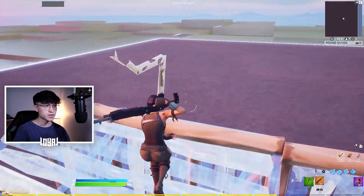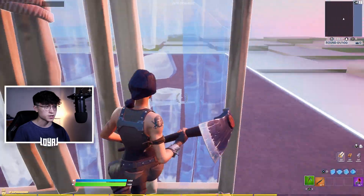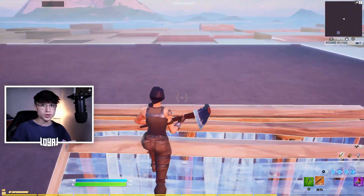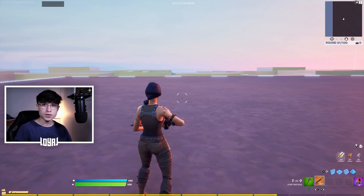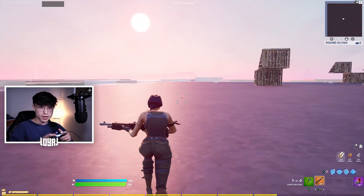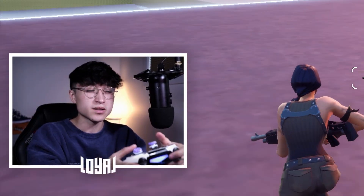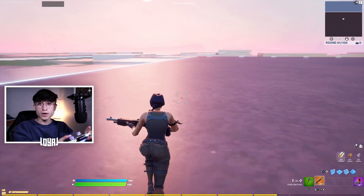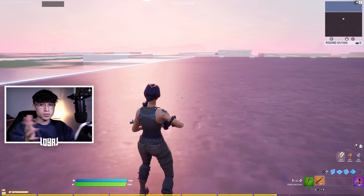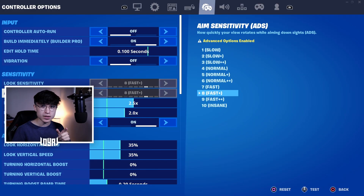This sensitivity is literally just so perfect. Walking around, it's really slow — but this allows you to be a lot more precise with your shotgun shots or any hip-fire shots in general, because it's not hard to control at all. Since it's so slow you can hit your shots a lot easier. If I was on fast sensitivity it'd be so hard to control my joystick, but here since it's very slow it just feels natural. 35/35 is the way to go, no boost — it's perfect.